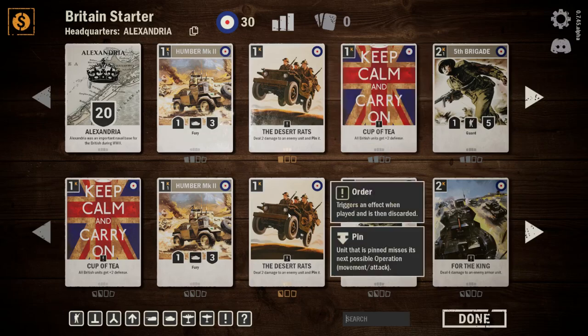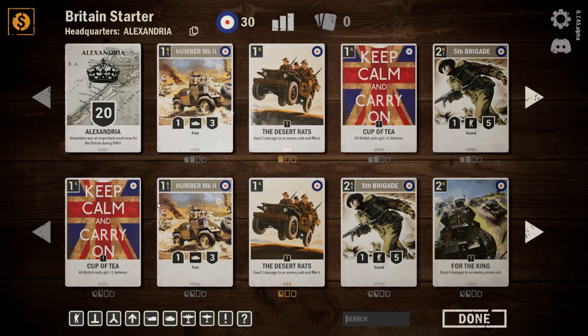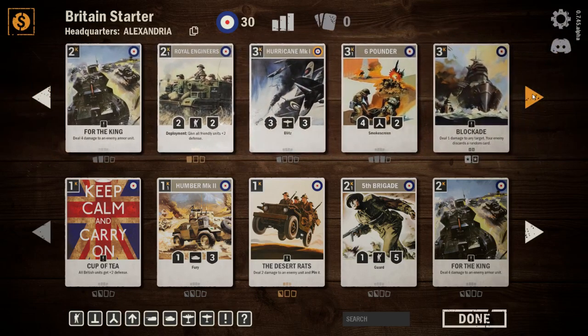The K in the top left corner is how much energy you need to use that unit. For example, the Humbler costs one energy point to summon from your hand to the table, another energy point to move it from the table to the battlefield, and another energy point to attack with it.